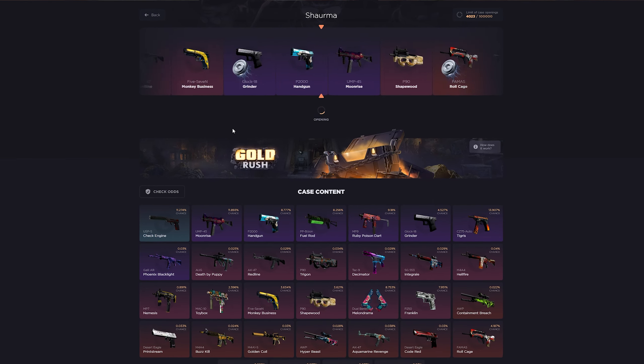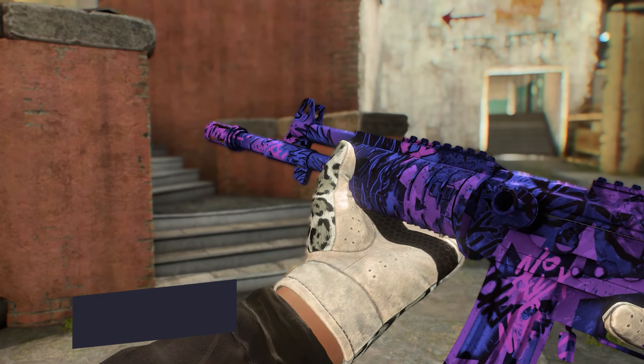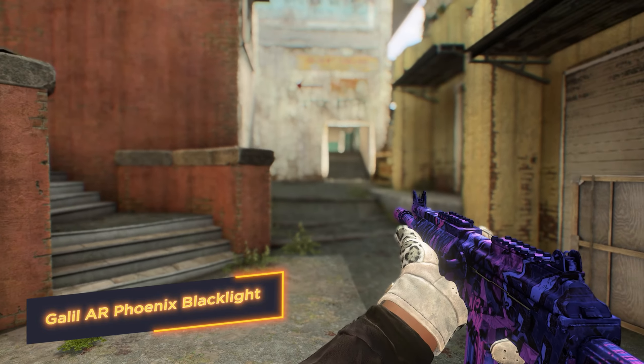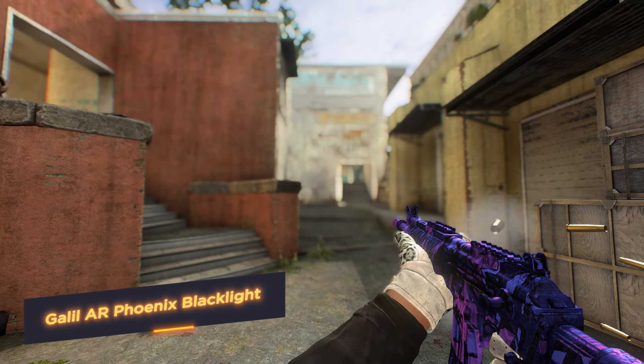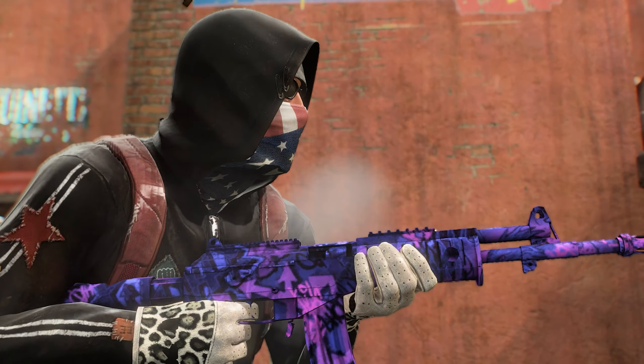Galil AR Phoenix Blacklight. The body of the rifle is decorated with graffiti style ornamentation, and some variations of the pattern have an image of a phoenix head, a bird reborn from the ashes and symbolizing immortality. The opponents will not have a chance for rebirth. They are doomed.